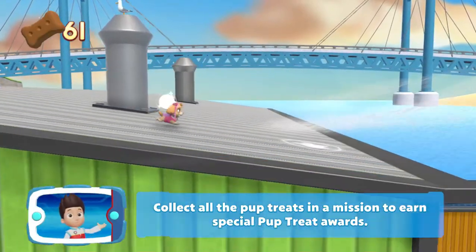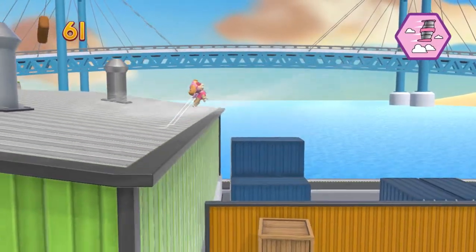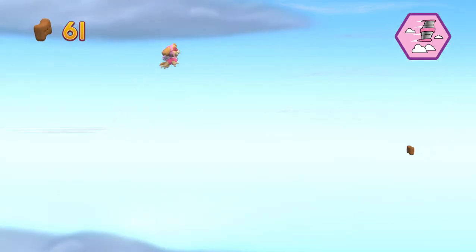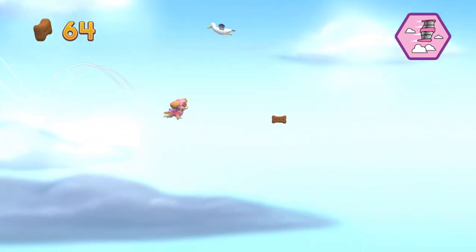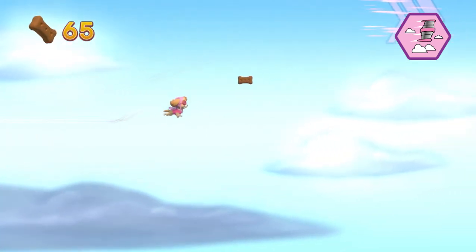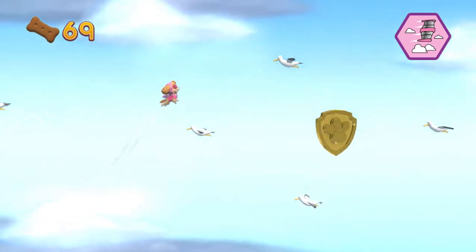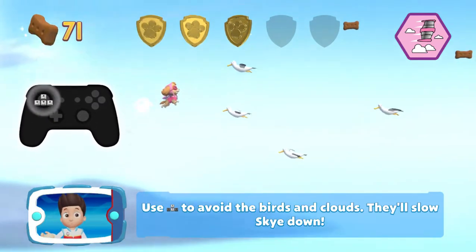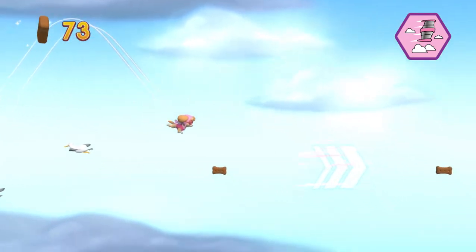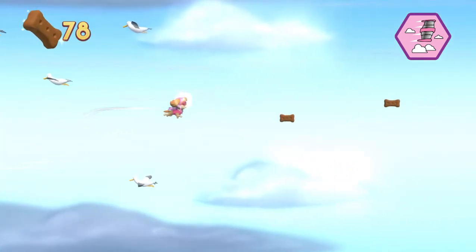Collect all the pup treats in a mission to earn special pup picks — the PupAbility that you need to use. Gotta fly! You found a golden paw print. Use the left stick to avoid the birds and clouds — it'll slow Skye down. You did it!